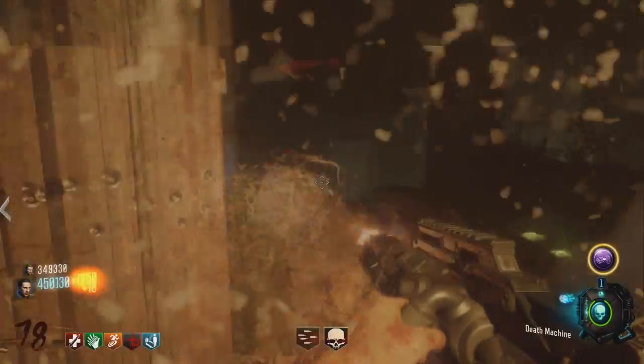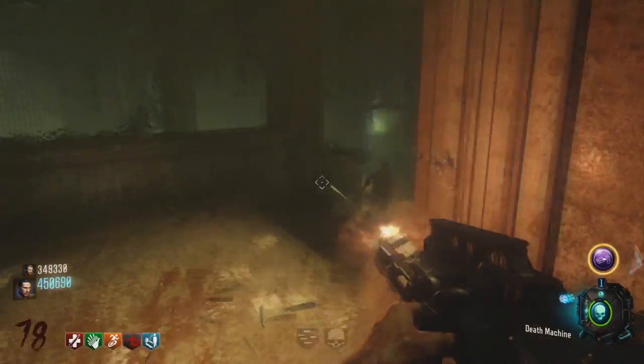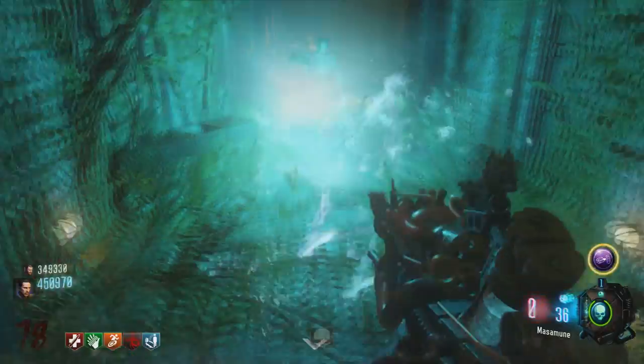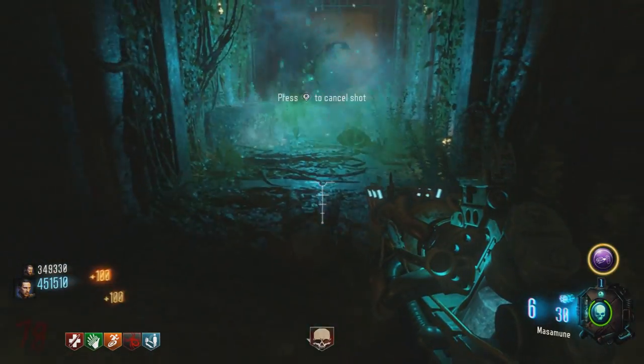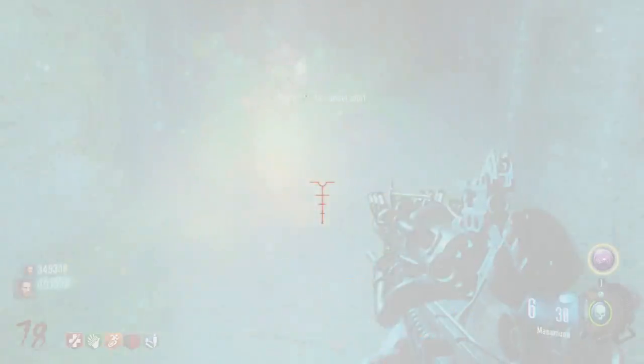Next up, you need two KT4s upgraded — so you need two Masamunes — and that's kind of easy. A large percentage of people can get that, and it's really simple. You also need the Skull of Nan Sapwe, which you need to do the Easter Egg anyway, so you're probably going to already have that.